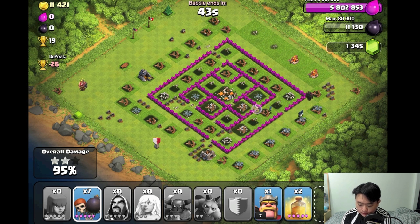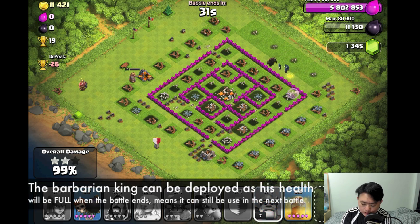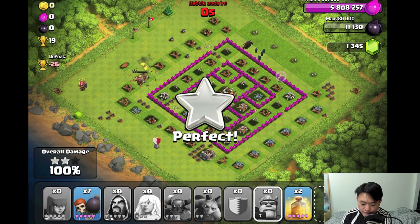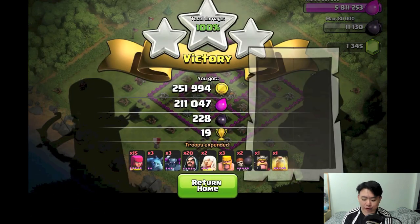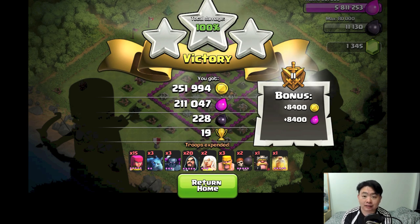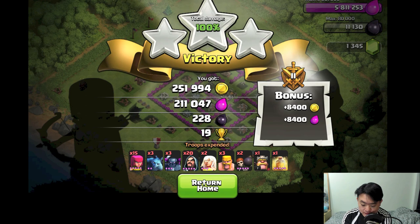There's 50 seconds left with one elixir collector and a couple of buildings remaining. 40 seconds left. There's 11,000 gold left — there's one single building over on that side. I'll get rid of it in 28 seconds with my Barbarian King. Yes — 100 percent!